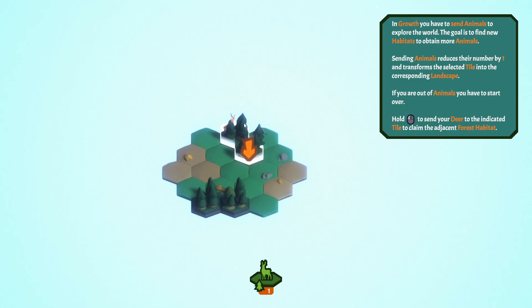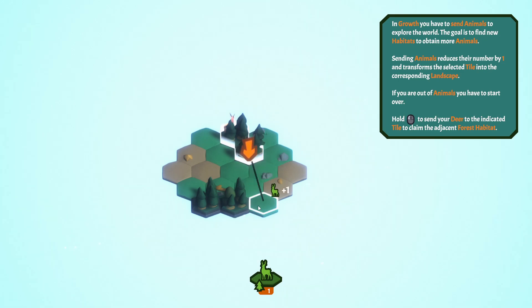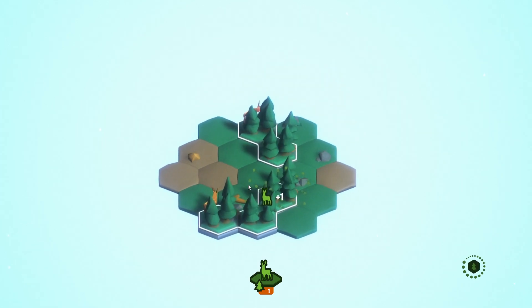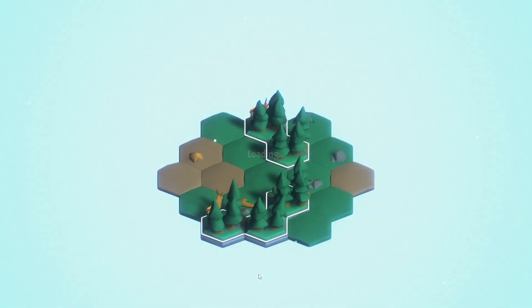Hold the mouse button to send your deer to the indicated tile to claim the adjacent forest habitat. So if I send it here, I claim that habitat, the level is complete, and I get my first achievement.